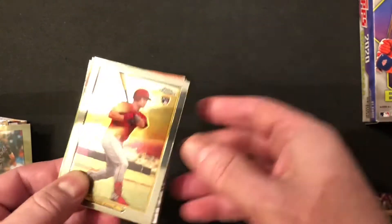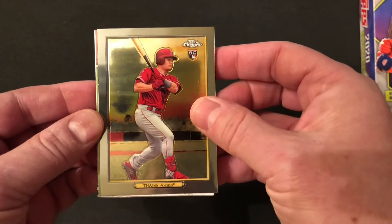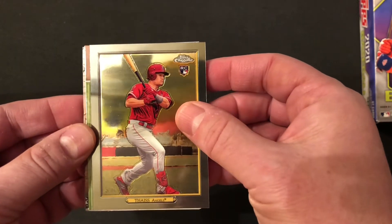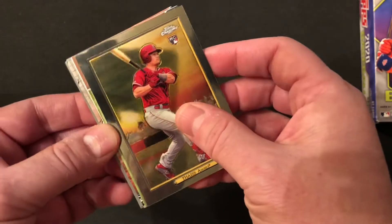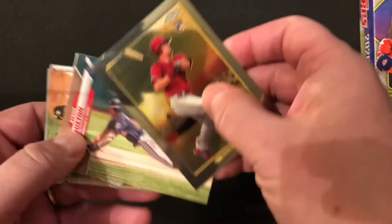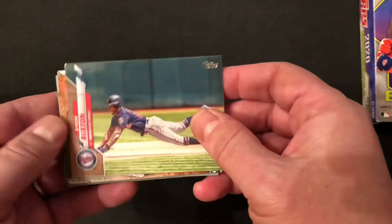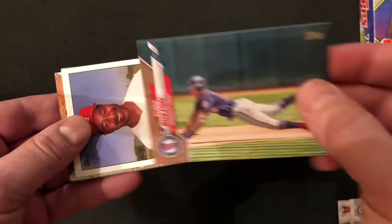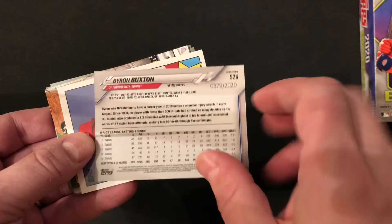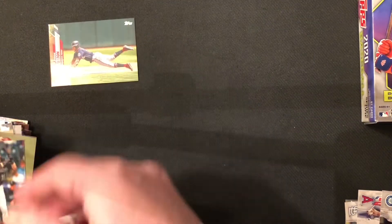We've got a rookie — Matt Theis — Turkey Red Chrome. It's a gold: a Byron Buxton gold card, out of 2020. Not the Luis Robert gold that we necessarily wanted, but there it is right there on the back — Byron Buxton gold.